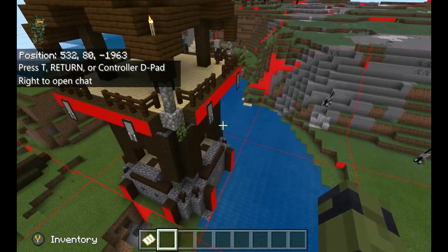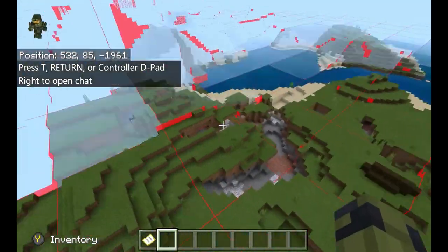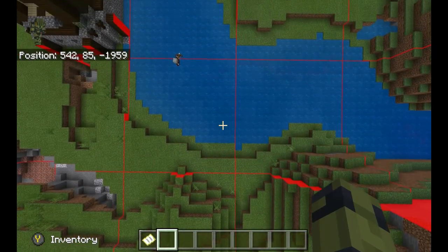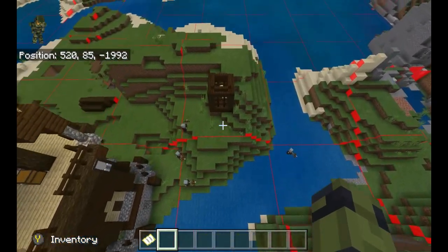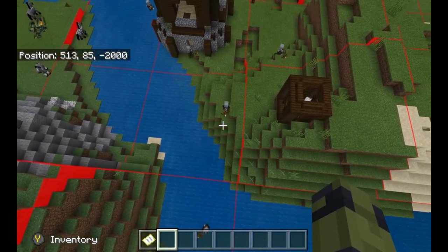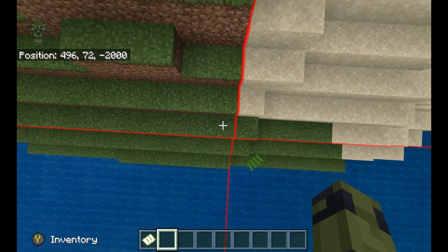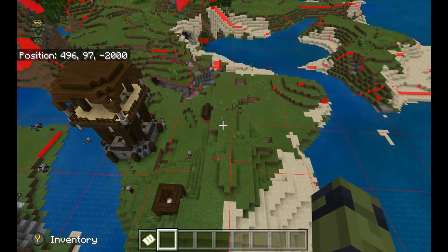Notice that this one right here borders two chunks — to the south and to the east. Let's set up our test and see if there's anything special about it. Spoiler alert: there is something special. This one actually has four spawns — four spawns.